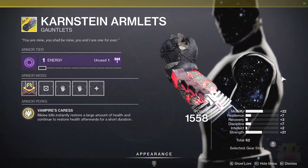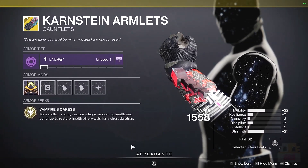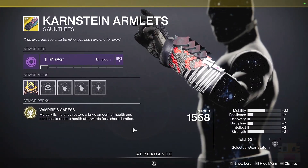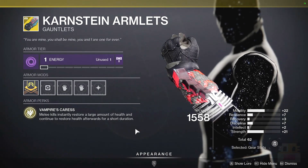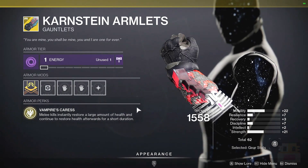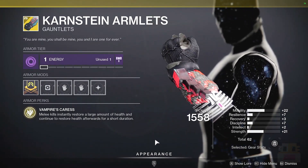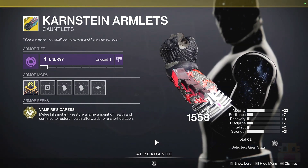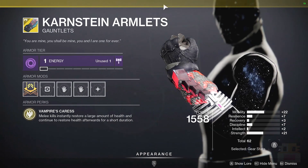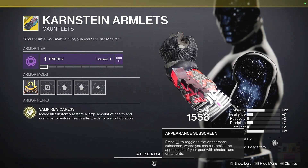And following that, we have the Warlock exotic, the Contraverse Hold Armlet, which is actually a very good melee-based exotic, especially for PvP, where you get instantly around half of your health and shields, and then for like eight seconds you restore your health at rift-level recovery, which is obviously very, very powerful. The issue is most of the Warlock melees are not very good. I have not tried the new Solar Snap for 3.0 yet, but unless that is good, this exotic probably won't see that much use. But if you like going in close, using shotguns, and going in for that punch, this is a very good exotic to keep you alive.